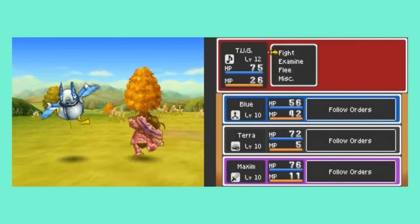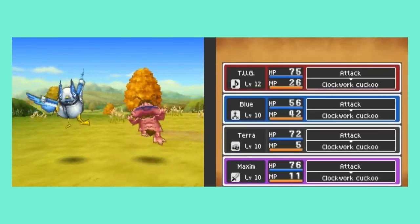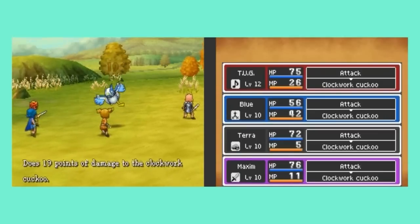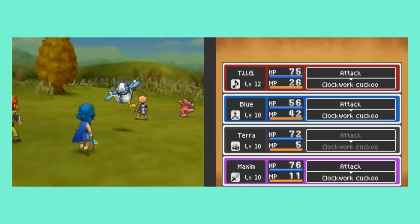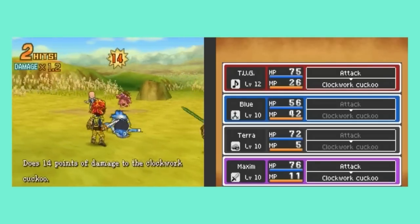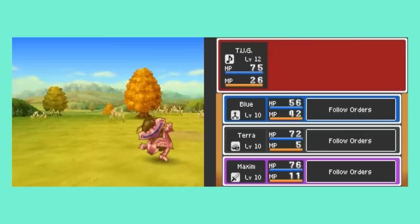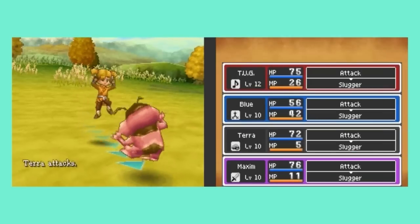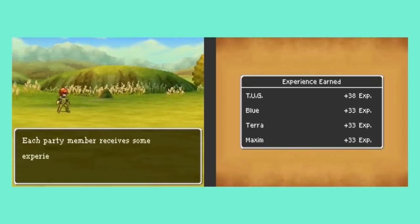Another new enemy — Clockwork Cuckoo, and it's brought a Slugger as backup. You guys got some decent defense. It just got its tension increased, but unfortunately it went down, so it could not take advantage of that. Terra finishes that Slugger off and we move on.